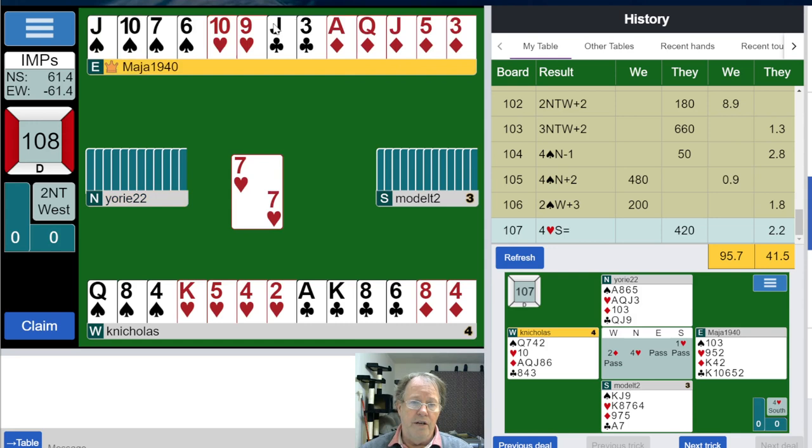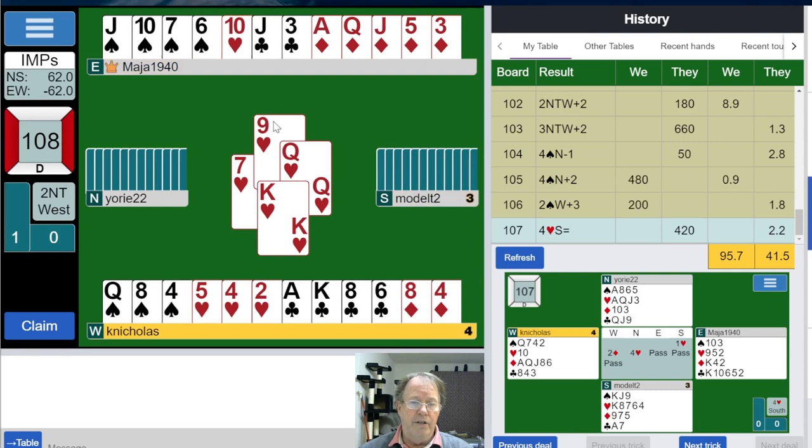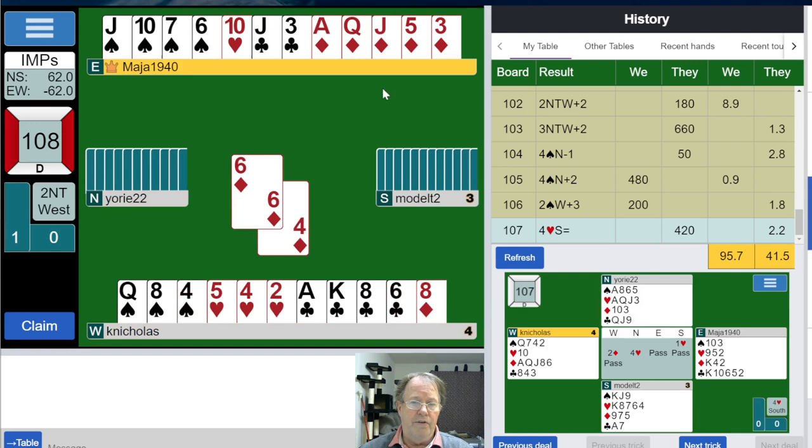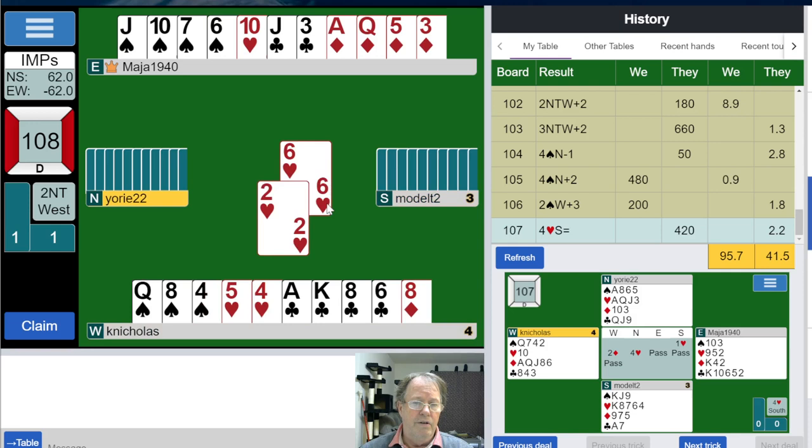We don't have a second suit to bid, and partner leaves this in two no trump — so two no trump it is. Partner has six, seven, eight, nine high card points, reasonable diamonds, and spades aren't too bad either. We're going to take that. There's the nine, and the jack and ace are out there. Not a pretty picture really — we have to try to finesse this king of diamonds, and that fails. Now they're going to hit us with those hearts.